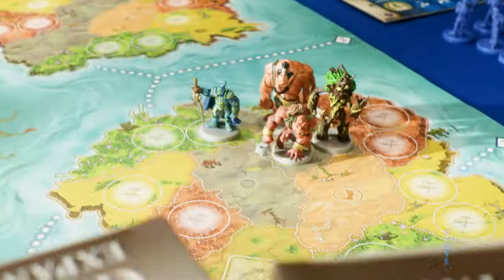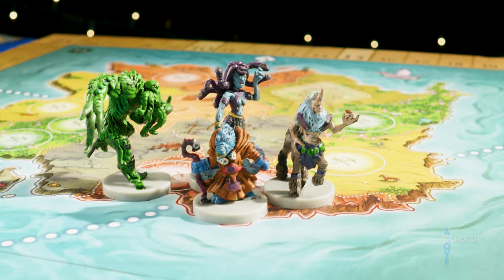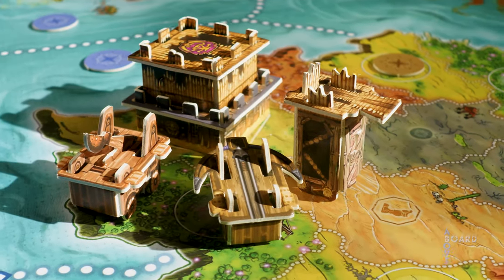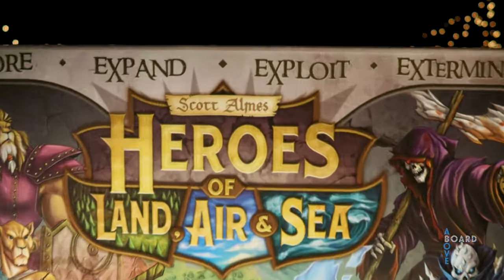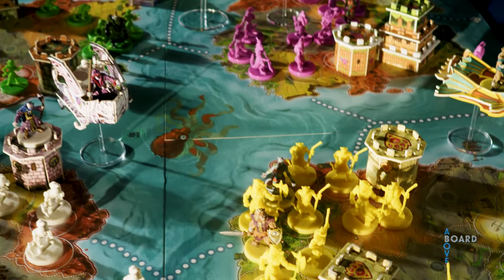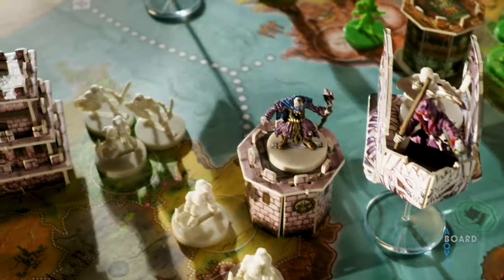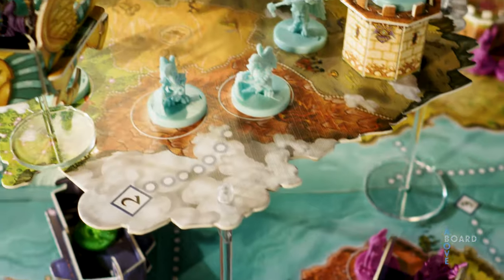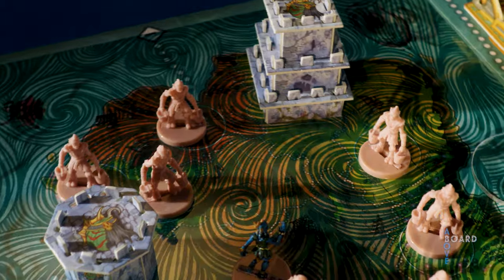Additionally, these three expansions add in mercenaries you can hire. There's an expansion that adds siege engines. The Order in Chaos expansion adds lion-kin, undead, lizard folk, and goblins to the mix, as well as expanding the game up to six players. Whereas the Pestilence expansion adds bird folk, mer folk, sunken continents, and giant flying islands. I think I see a bright light.